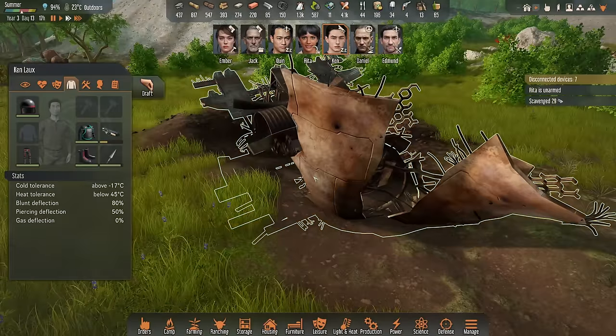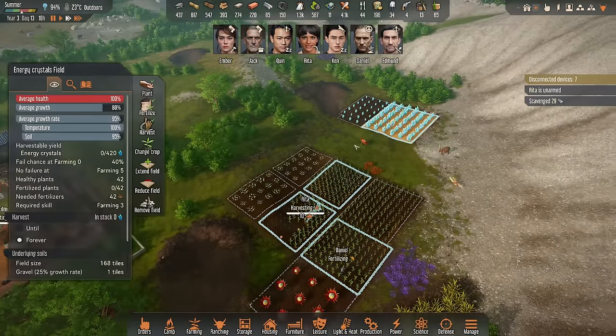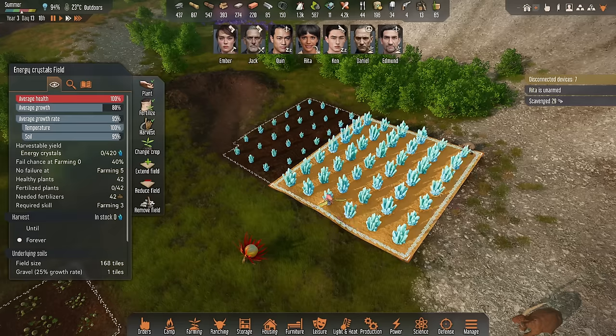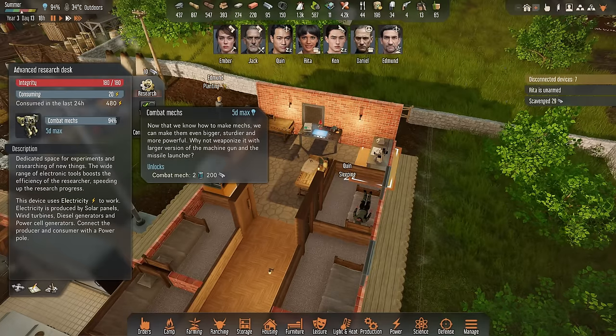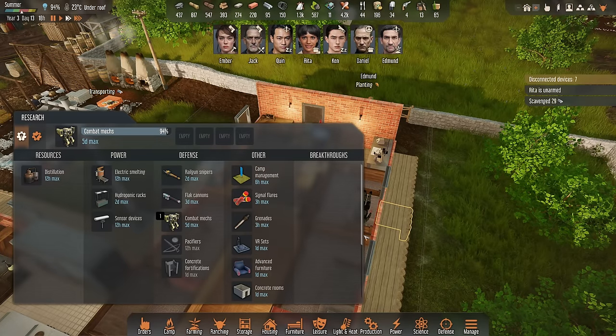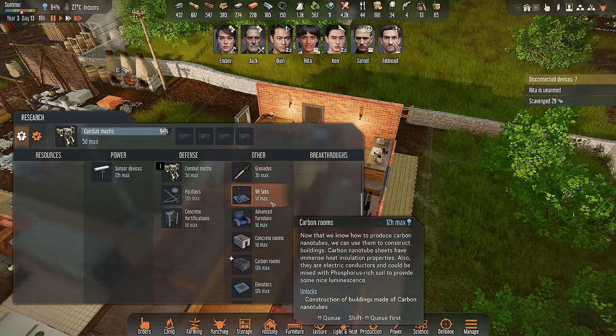In the meantime, scavenging and salvaging those debris — we have lots of them around us right now, which is great. We are also waiting for my first energy crystals harvest because that is going to change a few things for us. Combat mech research is at 94% — after that I think we're actually done with researching for a while.